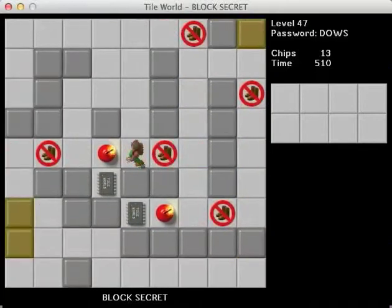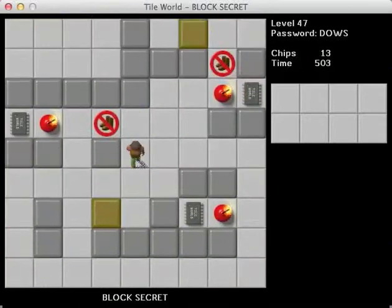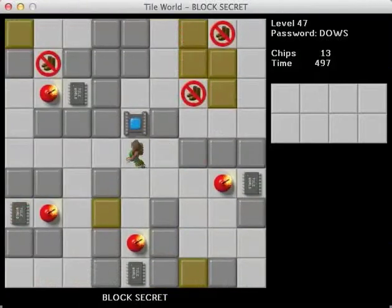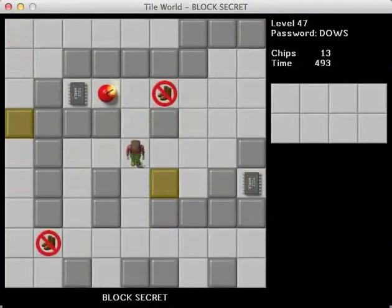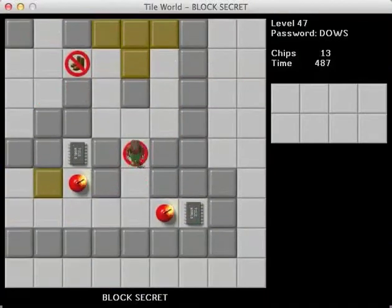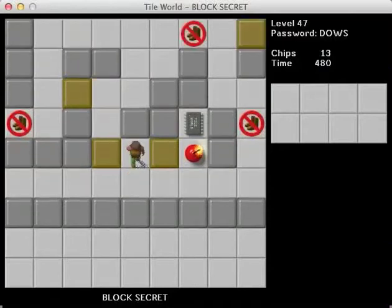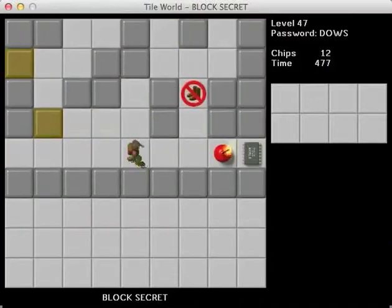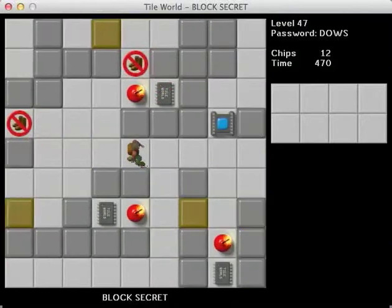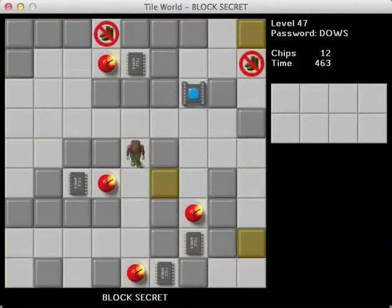We got some thieves here. Does that mean there are boots we have to collect? I'm just gonna explore for a while. I don't see anything that would require a boot. We're gonna have to step on the thieves in order to get the blocks into the bombs. I don't see any boots or elements around here, so I'm guessing that the thieves are just there as spaces that the blocks can't go across. So is the objective to figure out which blocks go to which bombs? What's the secret? Because what I'm looking at is that there might be only one possibility for each block.